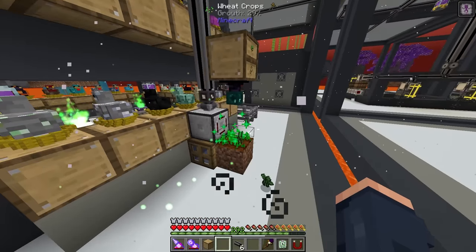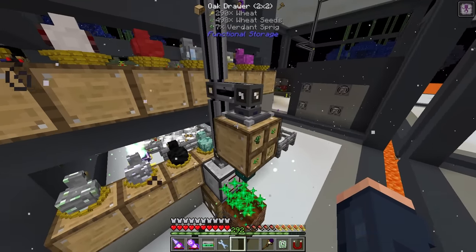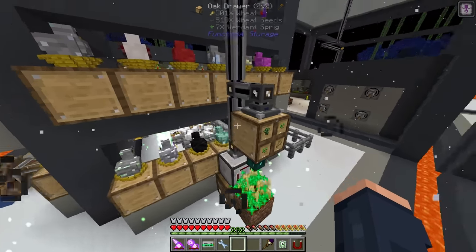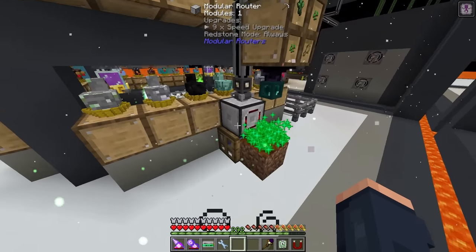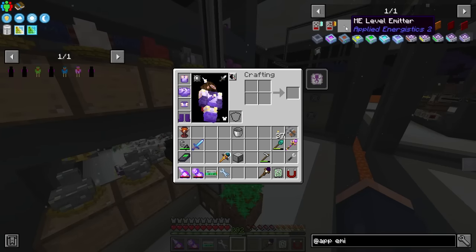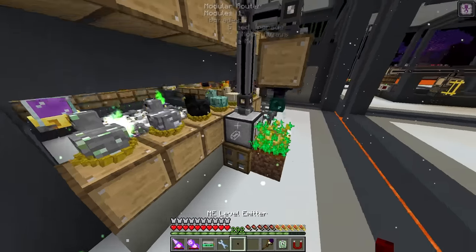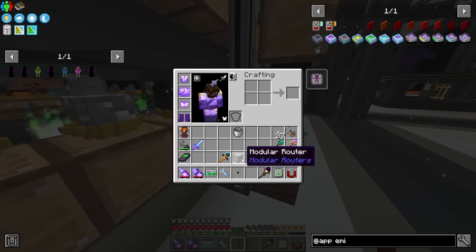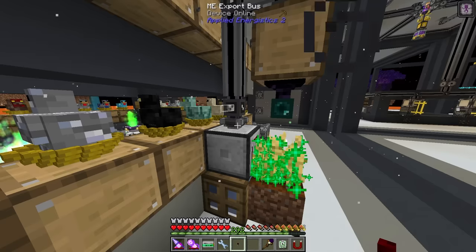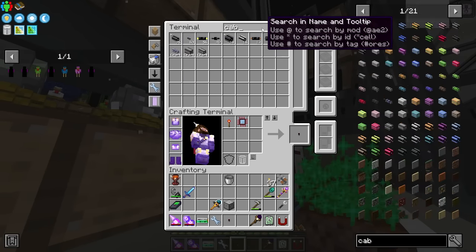We're going to put speed upgrades in here too, which means we'll need a slightly larger storage drawer. On this drawer I have a storage bus that reads how many seeds we have. I want to use that to shut the modular router off once we hit a certain amount - using a level emitter. Let's make a level emitter and tie it in to send a redstone signal to the modular routers to shut off.